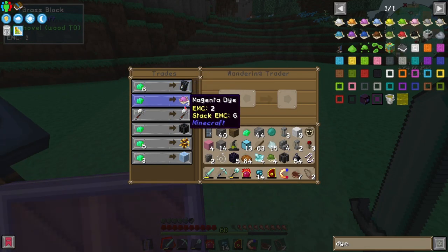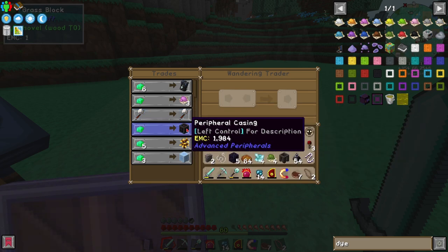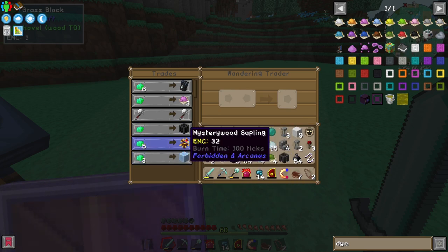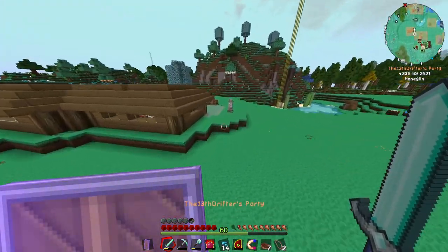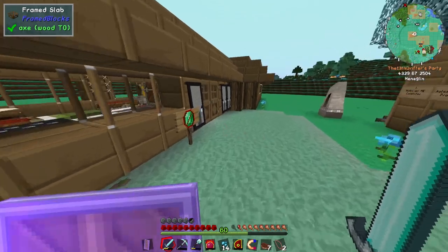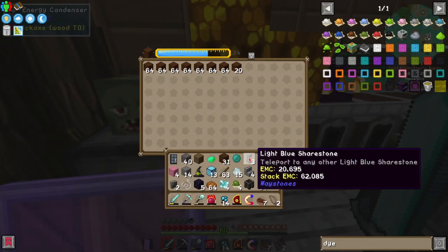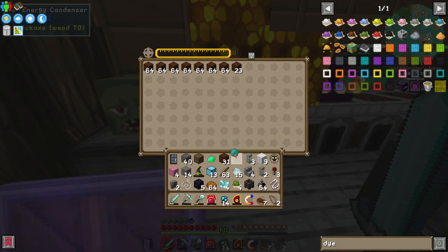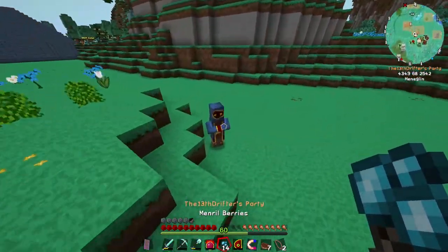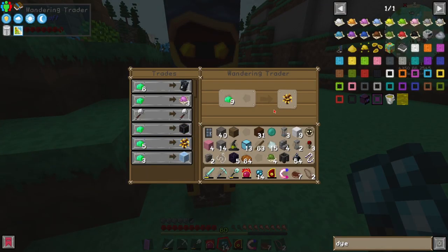Oh, this guy sells diamond horse armor, magenta dye, a berserker iron axe, peripheral casing, ooh — mystery wood sapling. You know what, I kinda want to buy that, just because we've never encountered mystery wood before, and the sapling is yellow, and I think that looks kinda cool. So I'm gonna really quick just dupe some emeralds, and hope that that guy doesn't disappear. Let's throw in a couple of dimensional shards, there we go. I just walked and I just disappeared — mentally, for a sec.